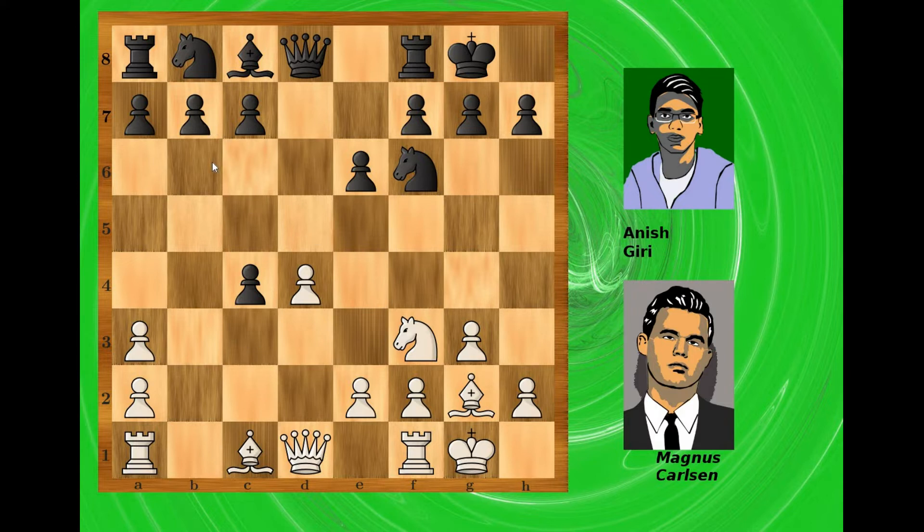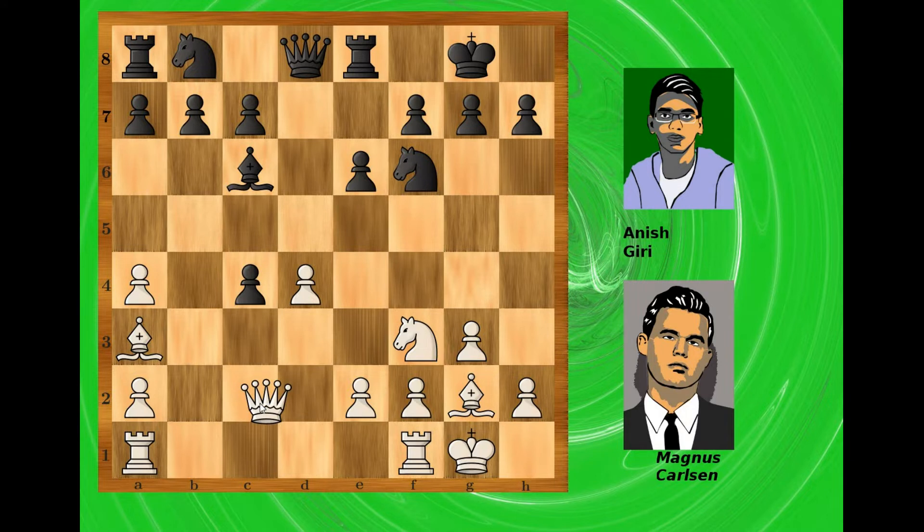Black cannot simply play b6 to get rid of the bishop, because once the knight is gone there is an attack on the rook. So black plays bishop to e7, preparing to deploy it on c6. White plays a4 — not so much to protect the b5 square but to free the bishop to go to a3. Black plays bishop to a6, taking over the long diagonal and neutralizing white's light-square bishop. Then bishop goes to a3 attacking the rook, rook goes to e8, and white plays queen to c2 trying to get the pawn on c4 back.